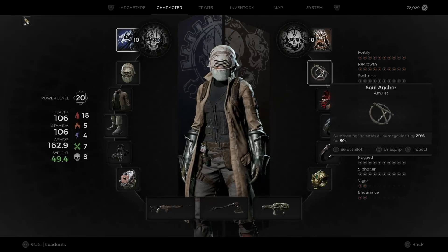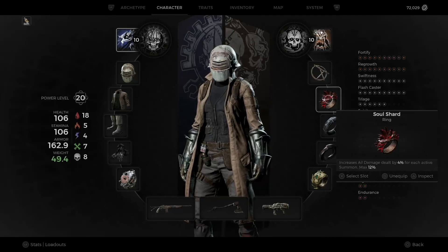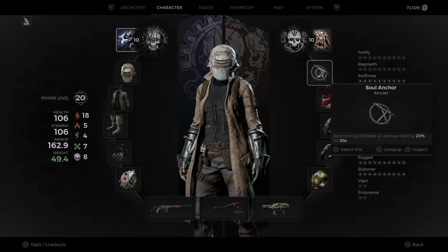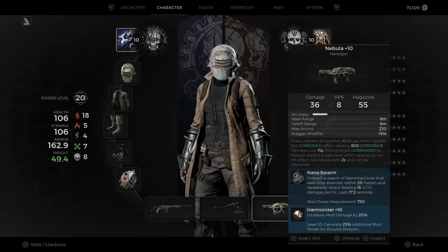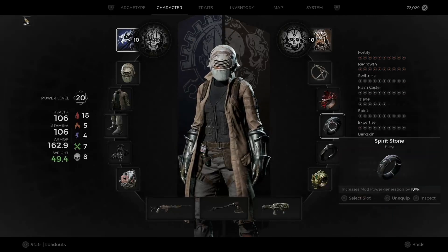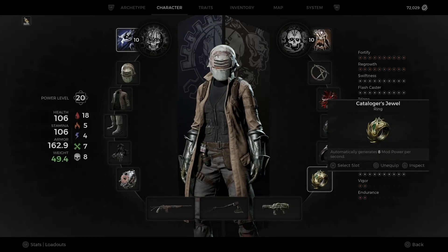For gear: the amulet is the Soul Anchor to boost damage of all our summons, since we have lots of summons going on. The Soul Shard ring is newly added to the game — it's a world drop, one of the new ones added. It increases damage by 4% for each active summon up to 12%. I actually have four summons so we're maxed at 12% damage increase on top of a 20% damage dealt boost after summoning. We also run the Spirit Stone to increase mod power generation, the Stone of Continuance to increase skill duration so your turret runs longer, and the Cataloger's Jewel for automatic mod generation to constantly regenerate that.